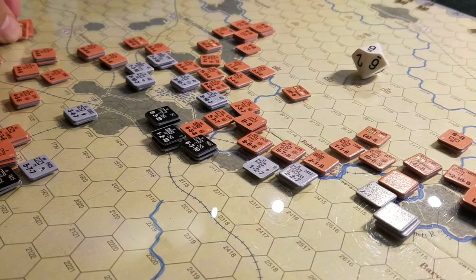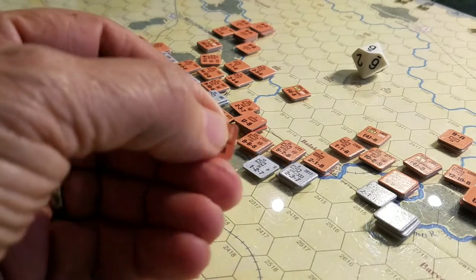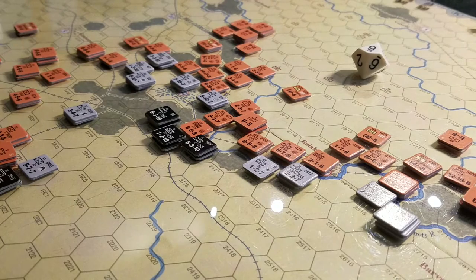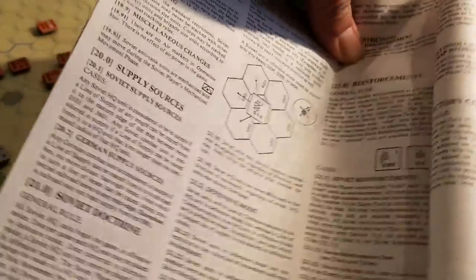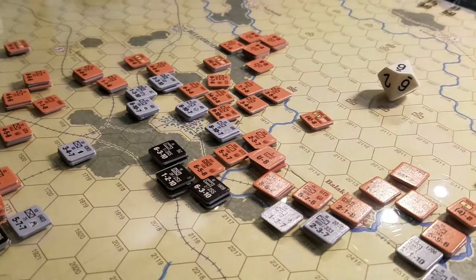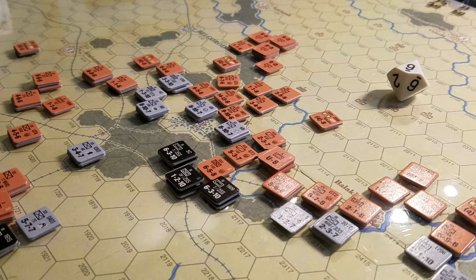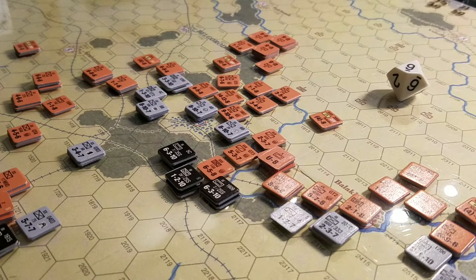The HQ counter says 'off' on one side and 'defense' on the other. At some point you can choose to be in defensive mode, which gives you some additional freedoms. But when you're in offensive mode, it's a way of enforcing some doctrine upon the Soviet player. These three arrows on the counter — basically like this on the map — indicate the only direction you can move in when moving freely. Nor can you disengage once you're in an enemy hex.